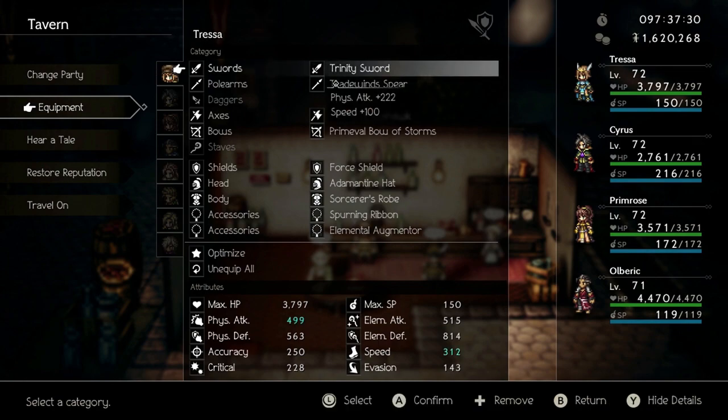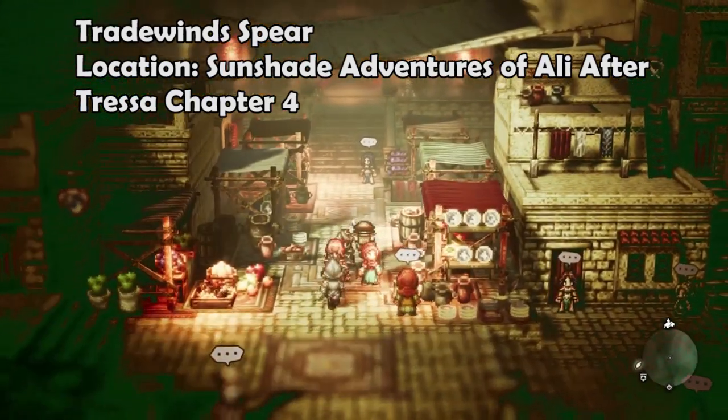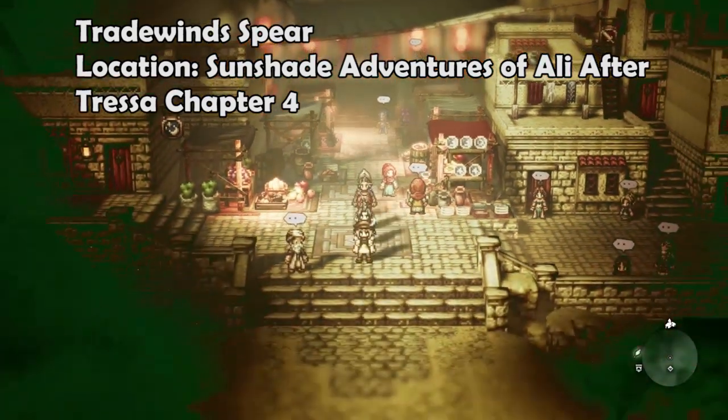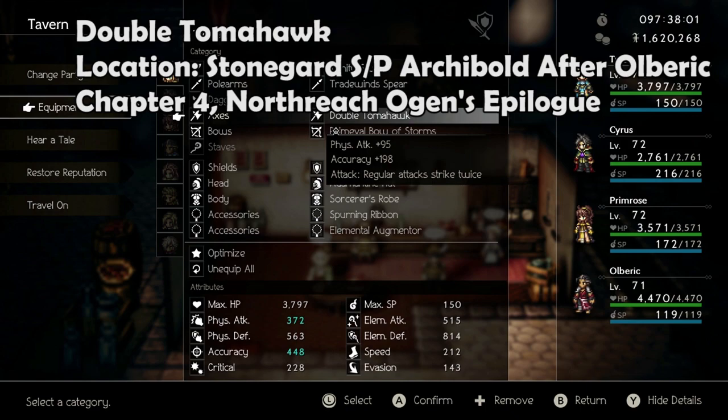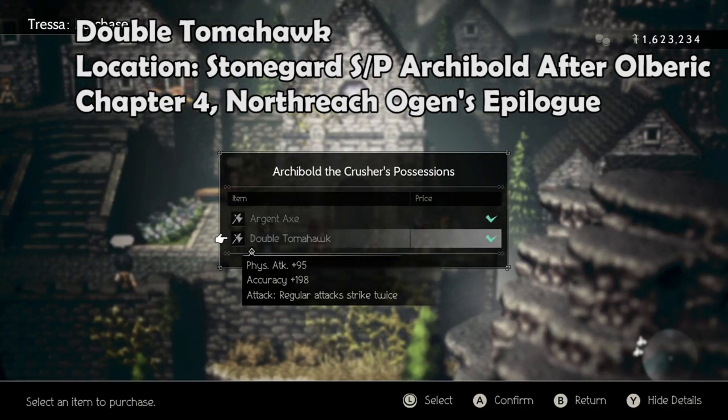The first weapon is the Tradewind Spear, and it is a quest reward from Ali after completing Tressa's Chapter 4. The Double Tomahawk can be stolen or purchased from Archibald after Ulbricht's Chapter 4, or as a quest reward from Ogun's Epilogue found in Northreach.